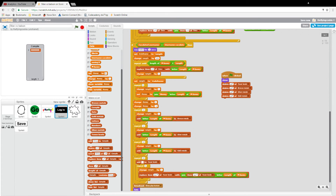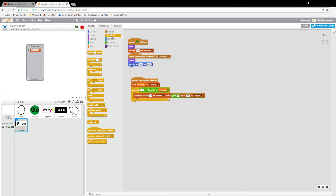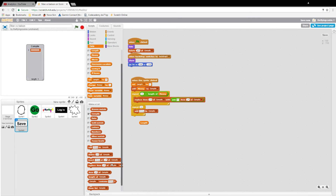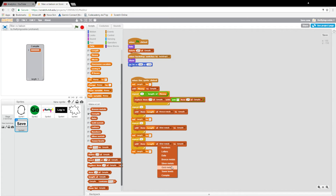Next are bronze medals, silver medals, and gold medals. We'll repeat 12 times, data 'add length of bronze medals to compile', set length to zero. Then add length of silver medals, and down here add length of gold medals. That's pretty straightforward.